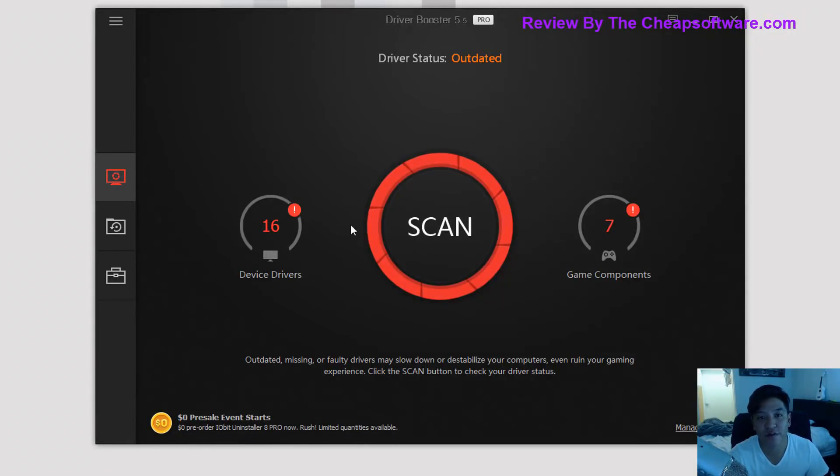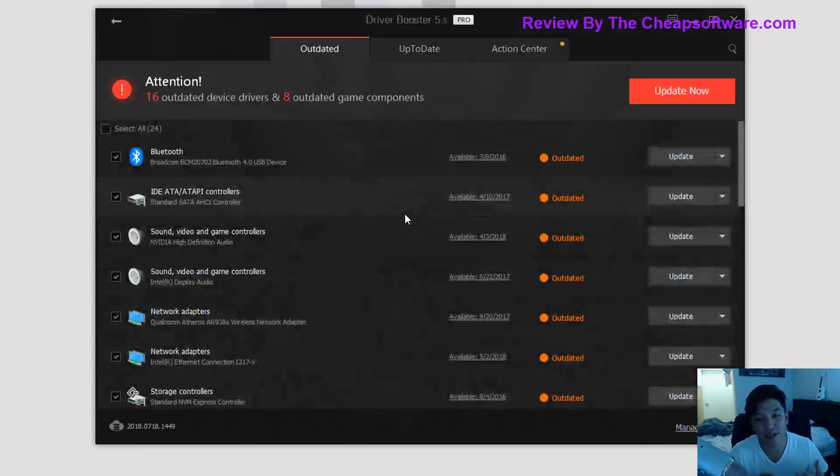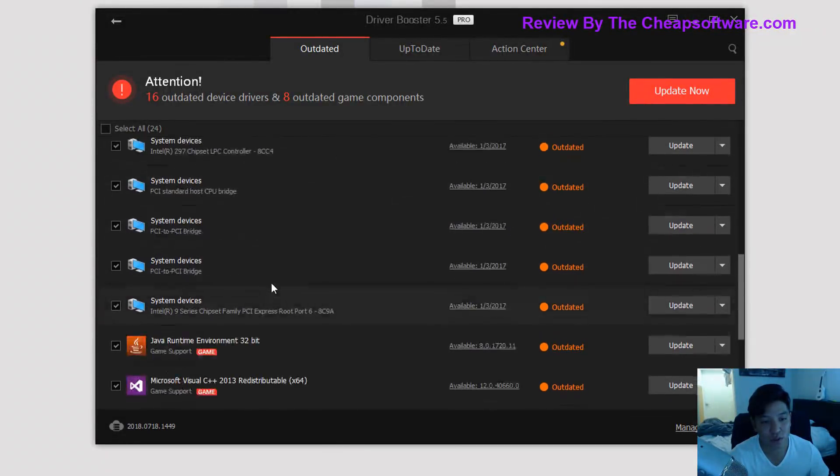The first thing you want to do with Driver Booster Pro is run the scan. It's going to scan through all of your existing hardware that's plugged in — anything from keyboards to internal machine parts — and it's going to tell you which ones are out of date. You can see I have 16 outdated drivers and 8 outdated gaming components. It shows all the outdated hardware with an explanation, including my Bluetooth driver, audio drivers, sound card, storage cards, and some other PCI or system devices.